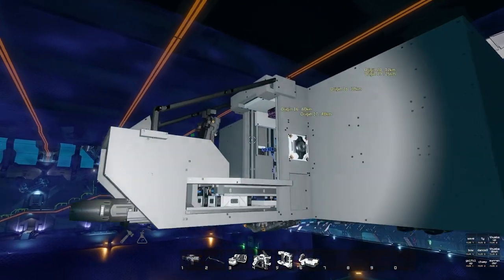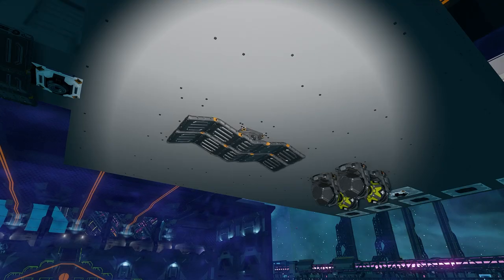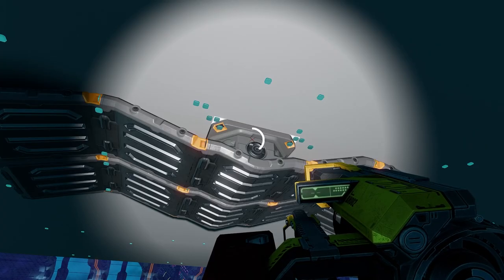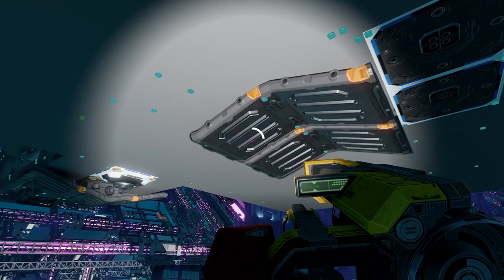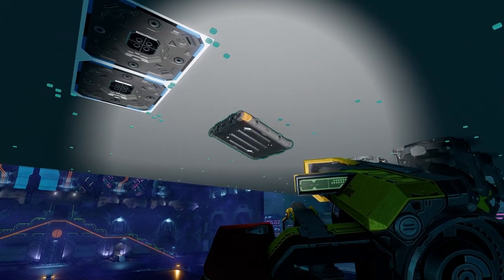Putting together some extra generators shouldn't be too complicated, but finding space in this ship is beginning to be an issue. Underneath our ship we have a pretty nice chunk of real estate if we move these radiators, so let's start there. Get out your trusty bolt tool and just remove all the bolts from each section of these center radiators.